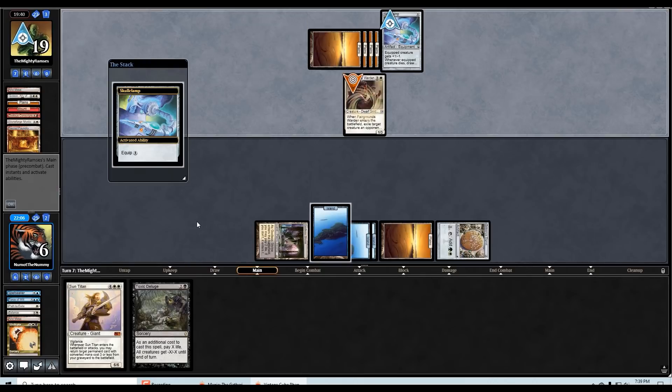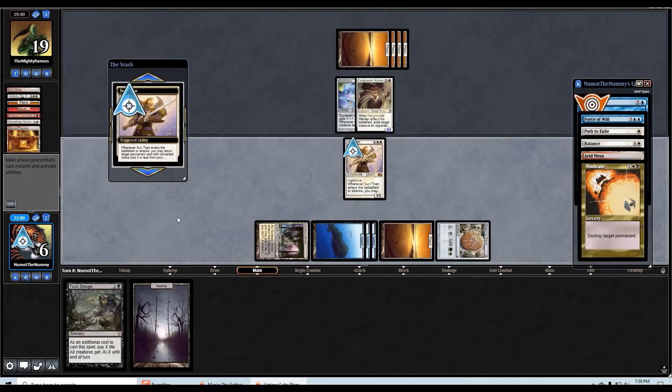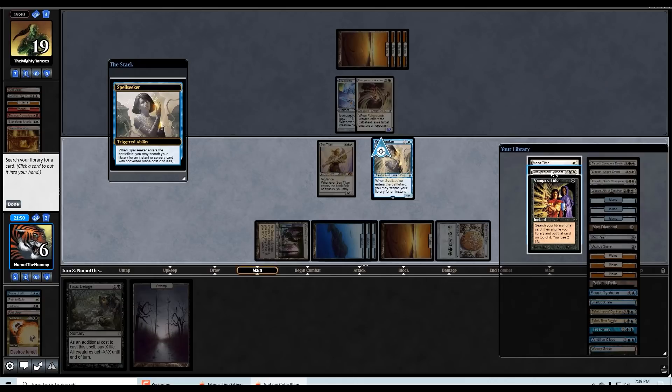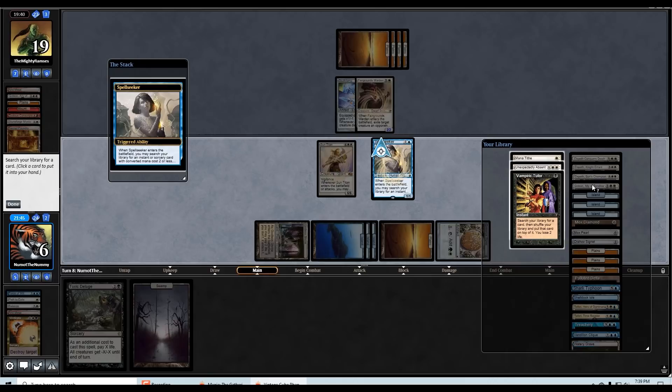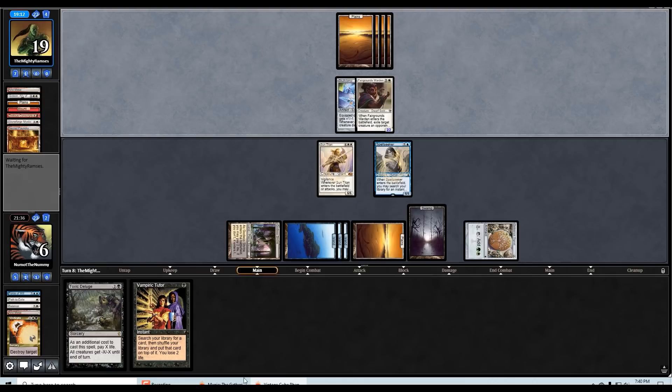Empty Fairgrounds Warden — I love it. Let's Sun Titan back the Spell Seeker, go get ourselves — I shuffled away my Teferi. Do I want to grab Vampiric Tutor? Go to four — they are playing a little bit of red but it might just be a splash. Yeah, we'll go ahead and grab the Tutor. If they attack with the Fairgrounds Warden I'm going to chump with the Spell Seeker so we don't give them two cards. I'm at a precarious life total — what else can we go get? A lot of fine cards, nothing that gains life though.